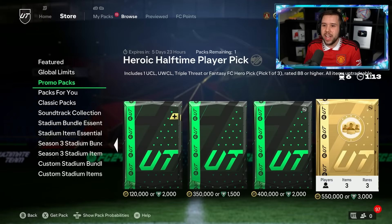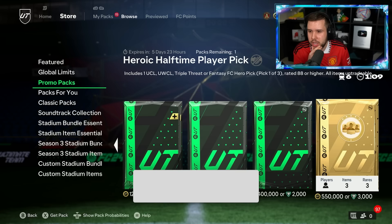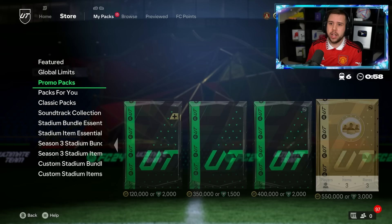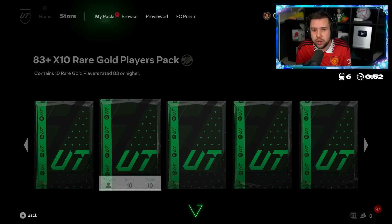They have released a heroic halftime player pick, which includes a Champions League hero, triple threat hero, and foot fantasy hero — rated 87 or higher. 3,000 FC points for a hero player pick? I understand it's promo cards only, but come on. The 8310 SBC also came out today — it's an 83-rated team, and you must give up an inform as well.